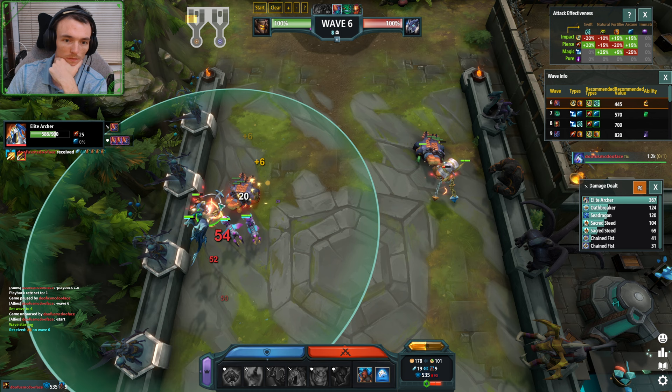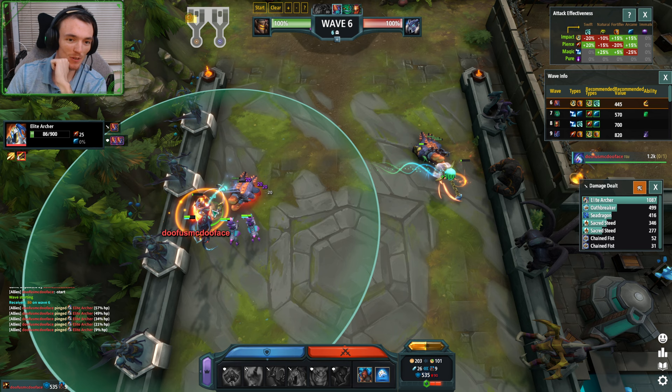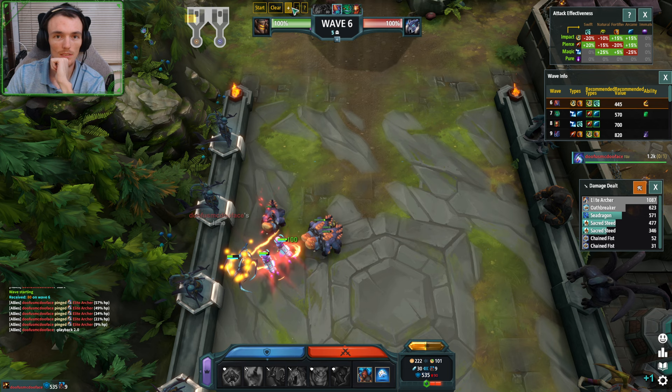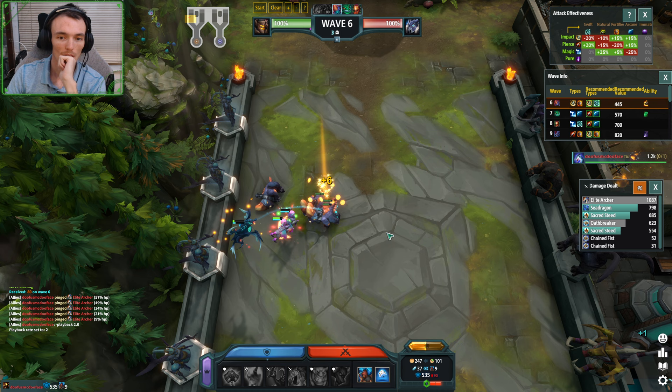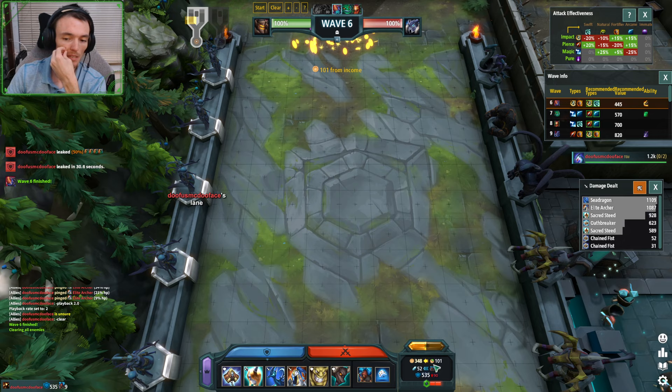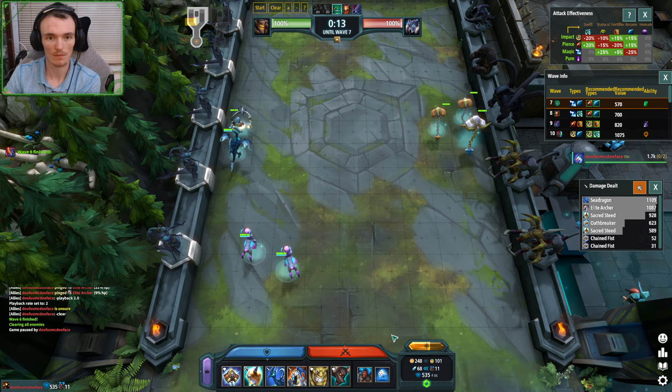It does get more mana to the Archer. In a perfect world this Archer is just going to live forever, just not this world. But honestly leaking two or three wouldn't be the end of the world — I'm going to be 10, 11 workers. Even if I leak there, I have no real weak waves going forward. Not a big deal.